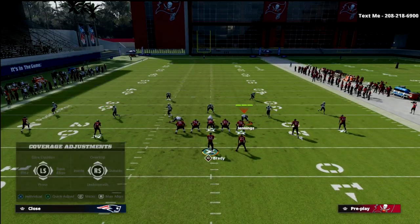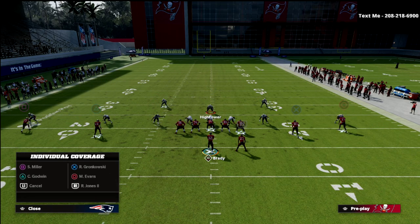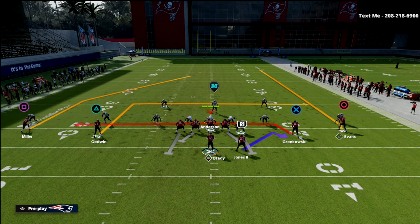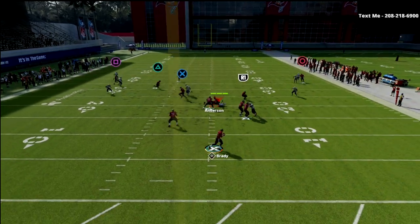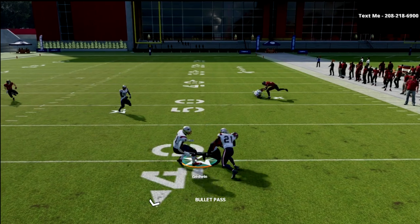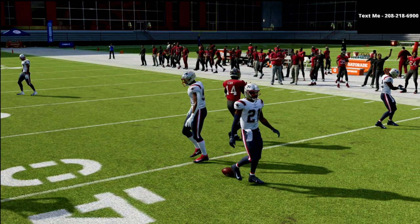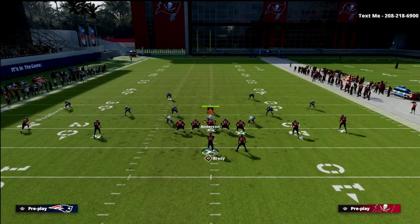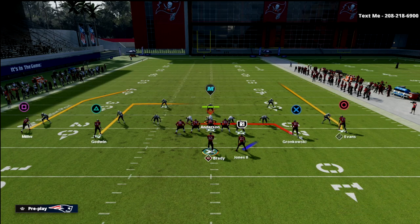What I find a lot in my experience running this offense is that they're going to carry the drag because it's the first route that comes into their area. So it's going to look like that, and then the middle of the field is going to be wide open for the post. It's really just a simple two-man read between the post and the drag, or the dig and the drag — a very simple concept.